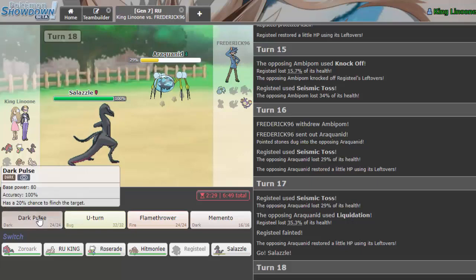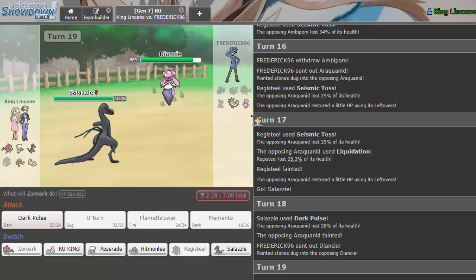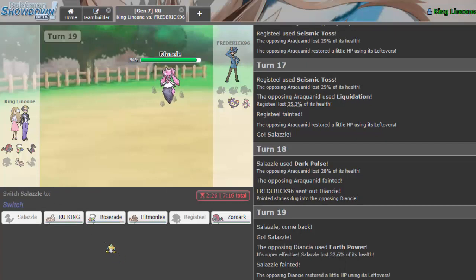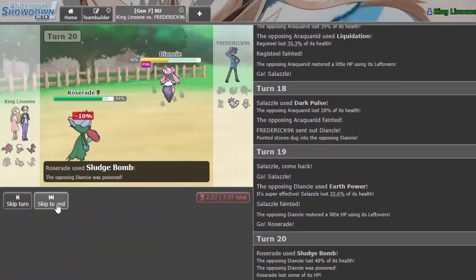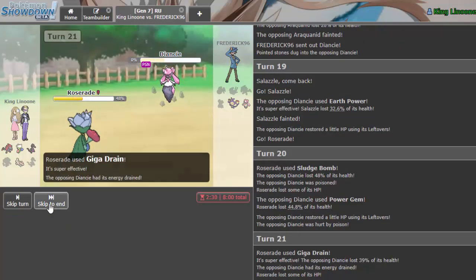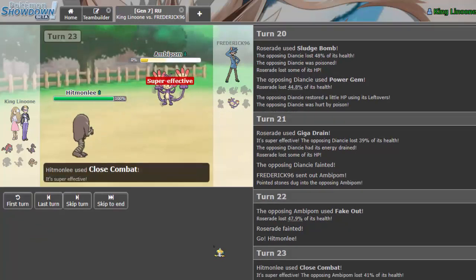I go into Zoroark and throw off a Dark Pulse — no reason not to. Ambipom comes out. I sack it to the Fake Out. He has a Diancie — I forgot about that. The Zoroark illusion is throwing me off. I sack Salazzle here, go into Roserade, throw off Giga Drain and Sludge Bomb for recovery. Ambipom knocks it out with Fake Out, but I go into Hitmonlee and throw off a Close Combat since we're Scarf. That's good game.